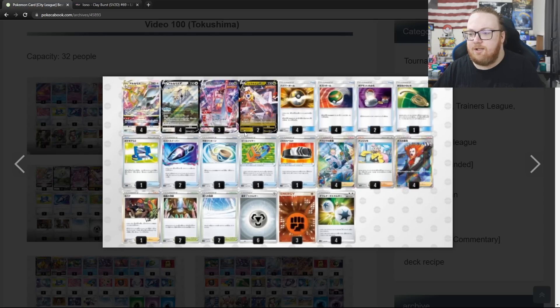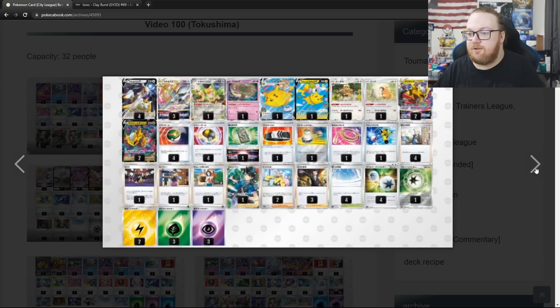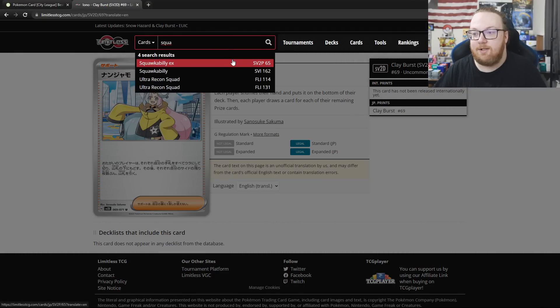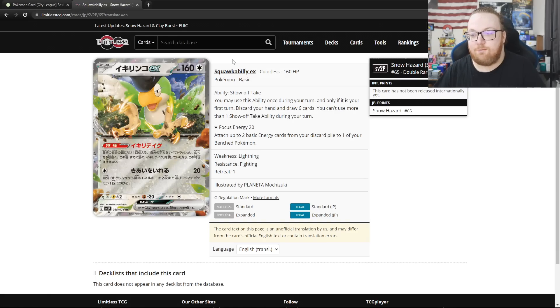In top 4 there was Arceus Duraludon — just straight up Arceus Duraludon with the new Ionos. And then we've also got Arceus Giratina with a 1-1 Flying Pikachu and that Spirit Tomb, not playing any Drapion, just using the Spirit Tomb as their Mew counter. And then they also have the new Squawkabilly EX, which — spoiler — this Squawkabilly EX is going to be in a lot of decks we look at.